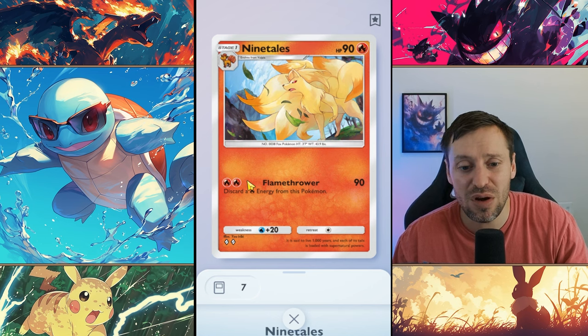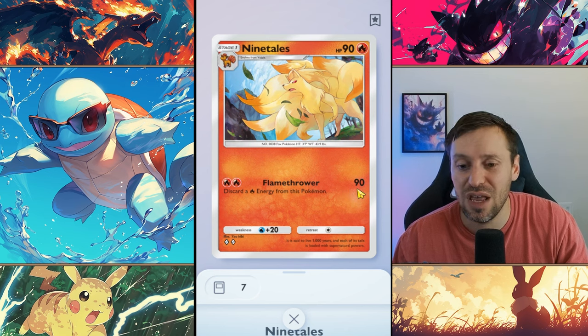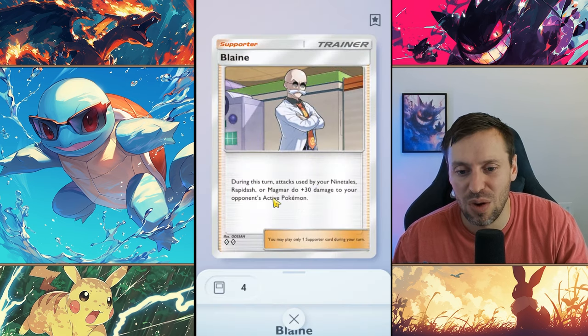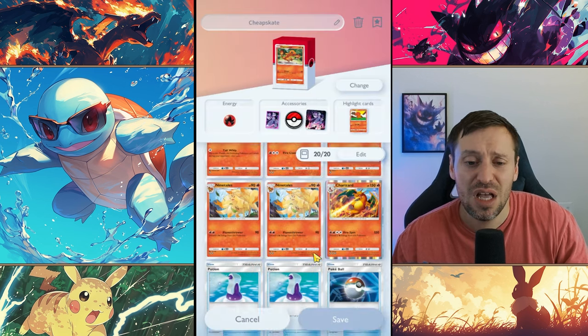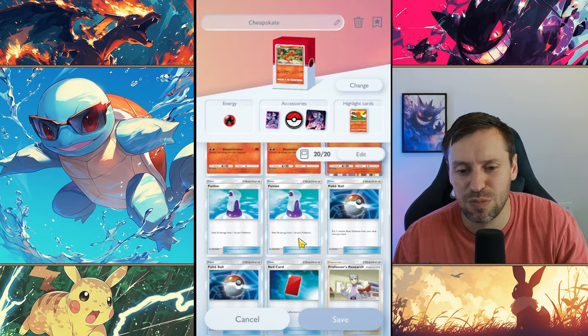Nine Tails is a little bit low on the HP side, but only two energy for Flamethrower at 90 damage - that is a huge smack. With Giovanni that extra 10 damage will make sure we take out Kangaskhan, who can be a little bit of a pain. And Blaine gives us an extra 30 damage, which is pretty crazy. If you wanted you could just run a classic Blaine deck, but I just prefer this deck.